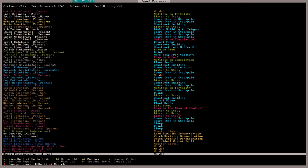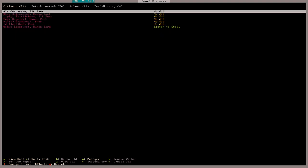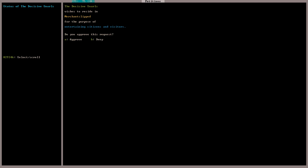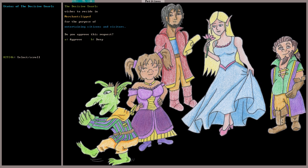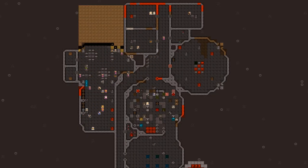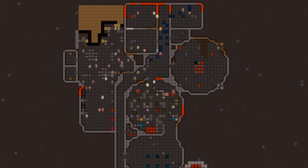Next, a group of visitors seek out Tirist — it's a pretty varied group: a goblin, a human, a few elves, and a few visiting dwarven poets. The Decisive Snarls want to reside in our fortress for the purpose of entertaining citizens and visitors. Tirist isn't one for poets or elves, but he has seen the work Mafal put into the Bulbous Berries and doesn't want to be known as a leader that is no fun. So he lets them in: 'Welcome to Merchant Slipped.' And with that, it's probably not a bad idea to expand the Bulbous Berries once more — we need more room for dancing and drinking.